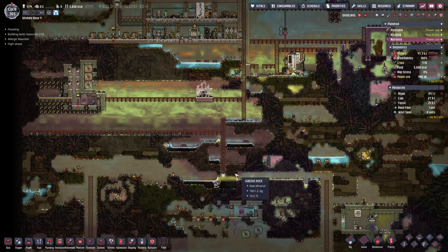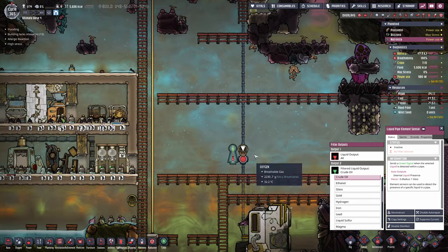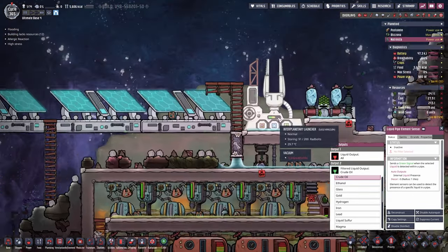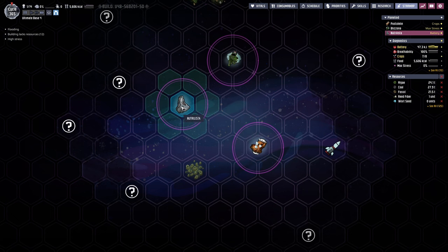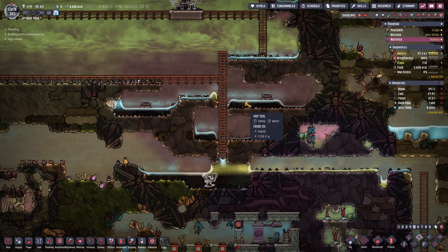Let me check the third planetoid again - we built almost everything. Let's set up this sensor here to detect crude oil right there. Crude oil is going through and then it's gonna go up and it's going directly into the launcher. So we probably already want to change the destination to the second planetoid - that's where we're gonna treat the oil. And then maybe also build this pump.